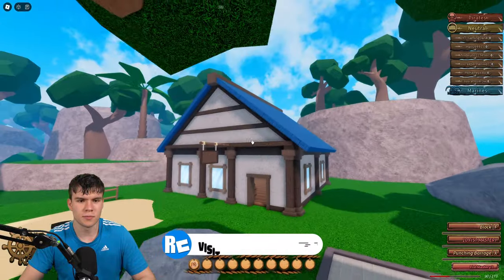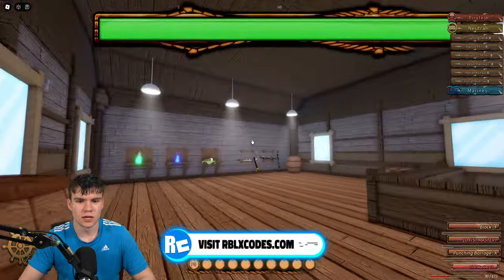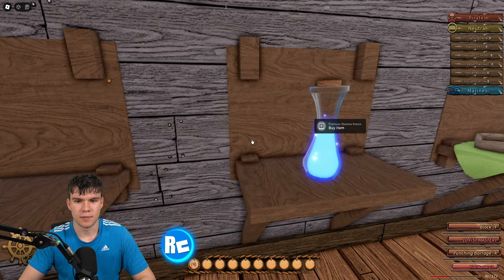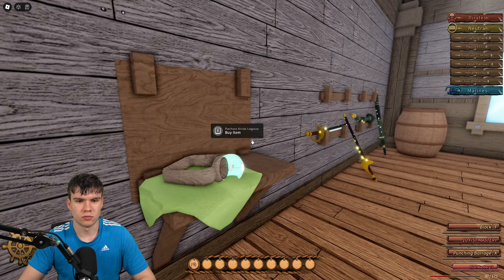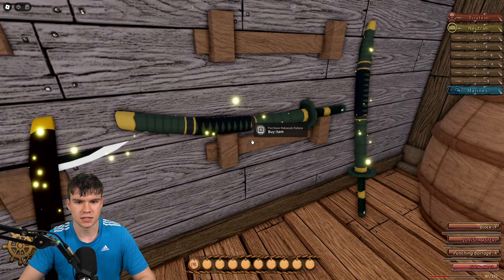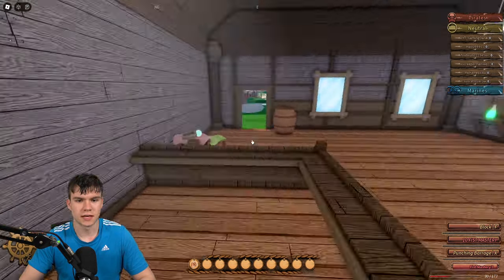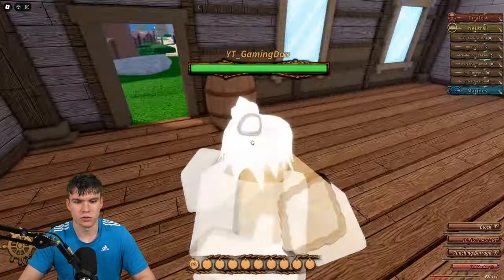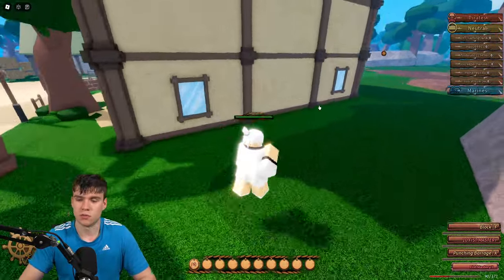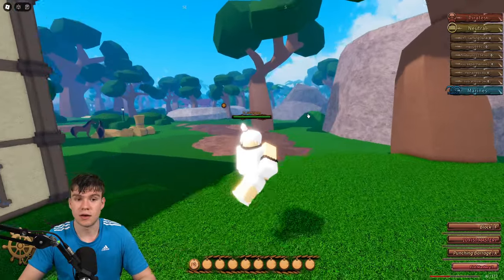If you come over here to this shop, you can buy a bunch of items — a health potion, a stamina potion, and some other stuff. You can also buy weapons here. There's a lot of things to buy in that shop which are pretty cool. That's essentially all I have for the beginner guide section.